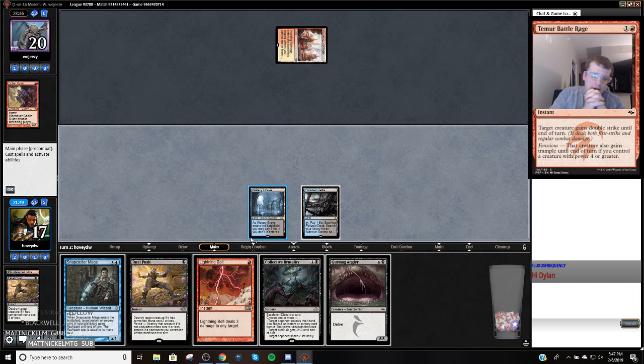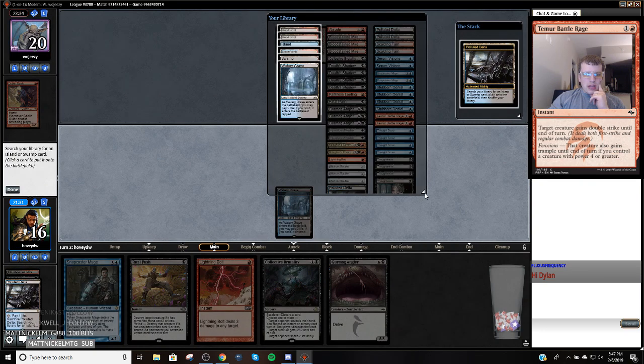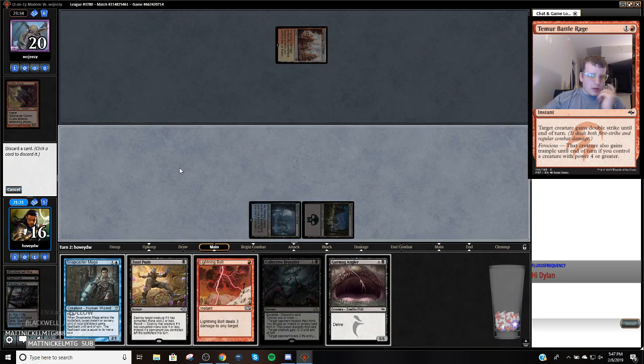I kind of want to Brutality through two modes — discard the Snapcaster Mage. That puts five cards in the graveyard and I can Gurmag Angler next turn. I think I'm just going to keep my life total super high. I could ditch the Bolt and keep the Snapcaster Mage, but I'm likely going to delve my entire graveyard. Because Bolt also hits them, it's probably Bolt.